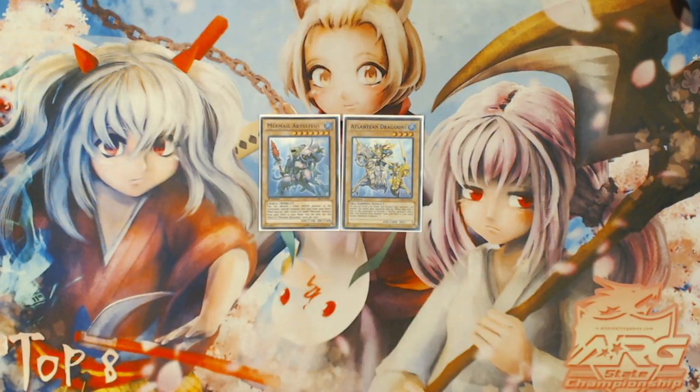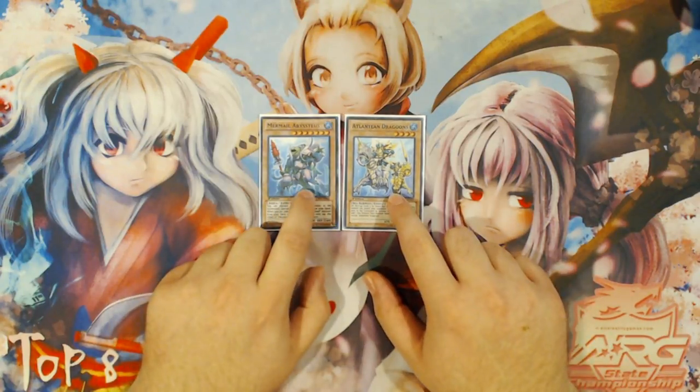This one is also going to focus on the Abysstheus and Atlantean Dragoons combos, much like the video I put out yesterday. As I mentioned in that video, there are two separate categories of Mermail combos: the very simplified ones that use minimal resources to reach an ending point, and the extreme link-spamming combos where you're making Firewall Dragons and gaining extra cards along the way.